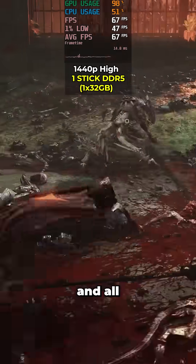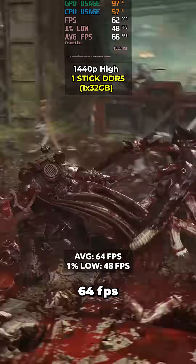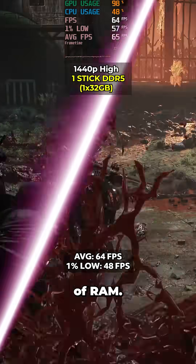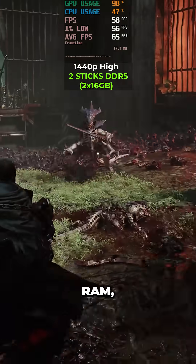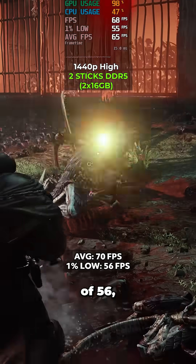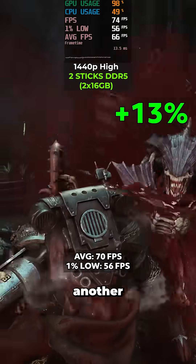Switching to Space Marine 2 with all settings on high at 1440p, we averaged 64fps with 1% lows of 48 on just a single stick of RAM. Under the same settings with dual channel RAM, we were able to get 70fps and lows of 56, which is a 13% increase, all from just adding another RAM stick.